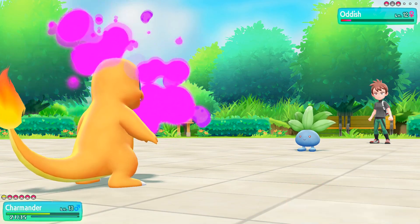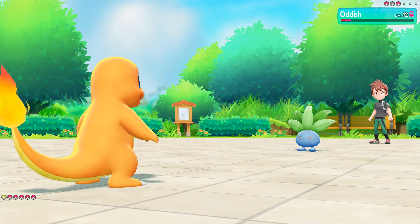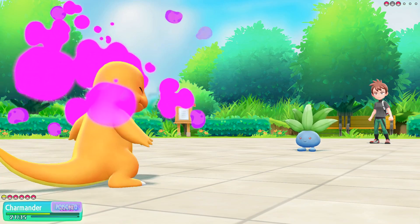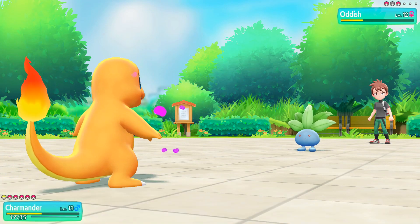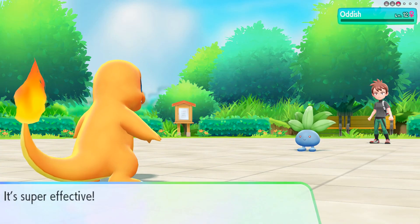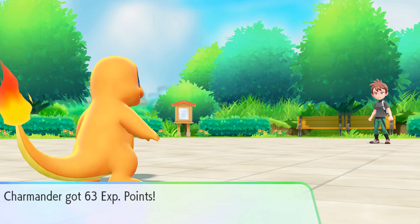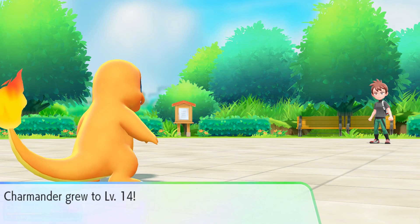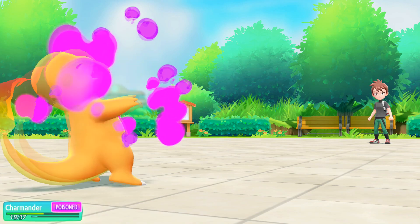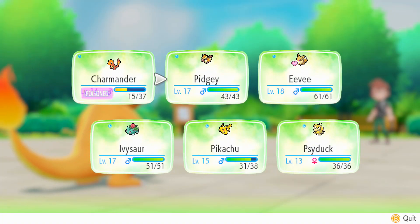Especially since we out-speed it. If we get a burn that'd be awesome. Poison Powder — that is even less troubling than using an actual damaging move, especially when it only takes four damage from us. Oh, that was rude. Be nice if we get a burn. No — I was hoping I could speak it into existence. This should take out the Oddish right here. There we go, good to go! And Charmander levels up as well, which is even better.